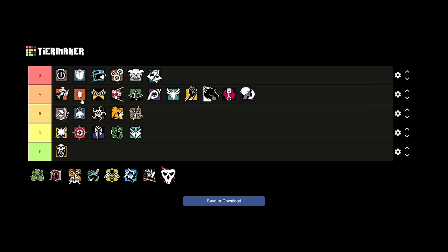Ace is probably S tier in my opinion. To a lot of people he's the best hard breacher. He doesn't make as big a hole as Thermite but he does it from range and has a great loadout. I think it's not a hot take to say Ace is the best hard breacher in the game. He's just S tier — not much else to say.